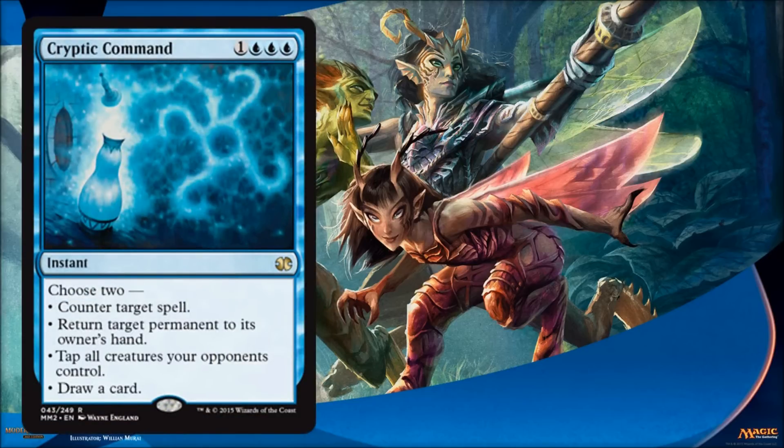Cryptic Command is one of the big four that was printed in the original Modern Masters and reprinted again here — along with Dark Confidant, Tarmogoyf, and Vendilion Clique. If you've never played with this card, you might not realize what a blowout it is. When you first look at it, you think three blue might be hard, especially in limited. But you'll work hard to make it work because it can just simply win you a game. Choose two: you get the ability to counter spells, draw cards, tap all your opponent's creatures — a lot of times that's just the win right there — plus the bounce possibility. It's just so versatile and incredible. It really desperately needed a reprint considering how expensive it was, even after the last reprint.